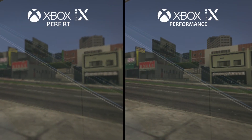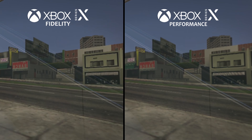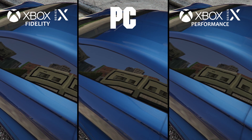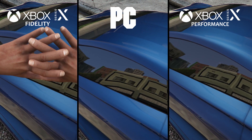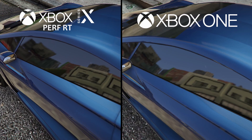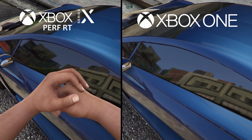In a side-by-side reflection test of Performance RT vs Performance modes, the Performance RT version seems to have lower quality reflections than regular Performance mode. When we add Fidelity mode, you can really see the difference — Fidelity produces the highest quality reflections, even matching the highest possible setting on PC. On the opposite end, Performance RT reflections seem to match the quality seen on last-gen systems like the Xbox One and PS4, albeit slightly better due to the higher resolution.